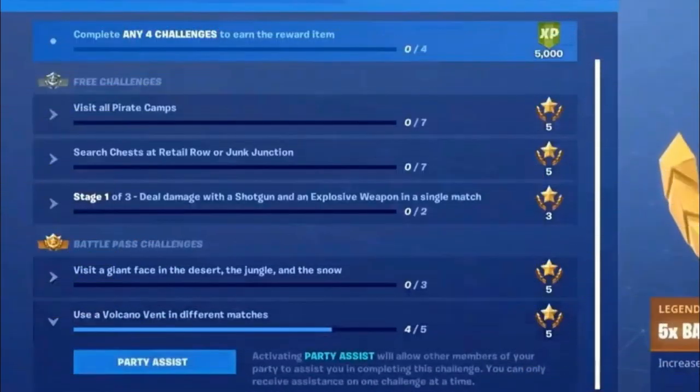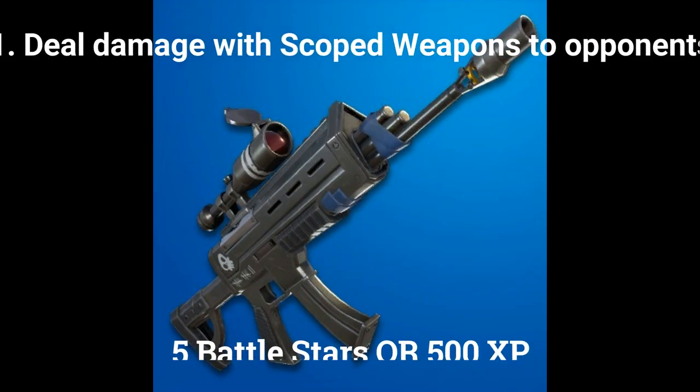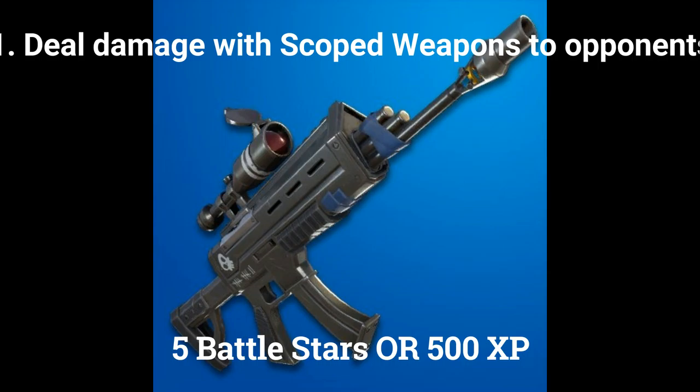You can also now put a challenge as your party assist, so if you struggle with one, set it as your party assist and you can complete it with friends who are in your lobby. The first challenge of week 5 is deal 200 damage with scoped weapons to opponents, and you can earn 5 battle stars or 500 XP from it.